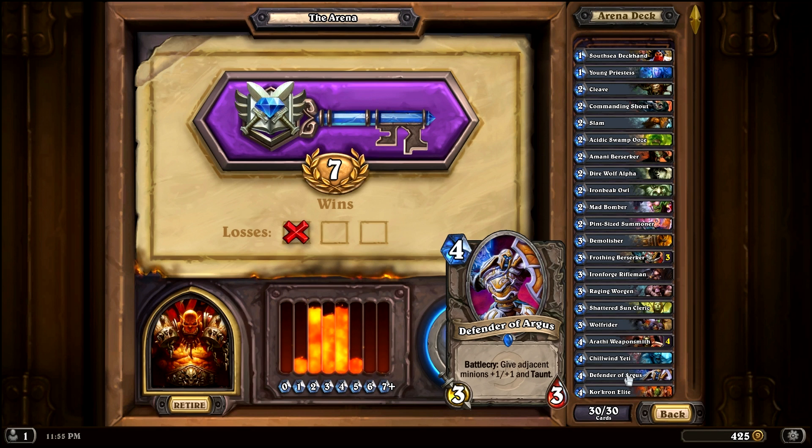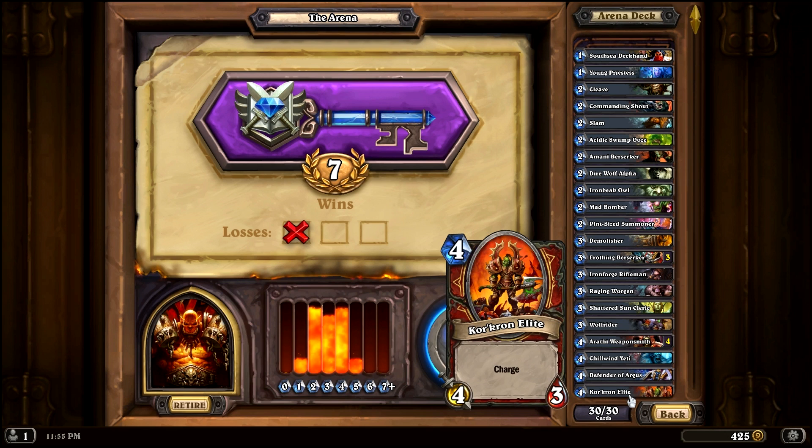Defender of Argus is a 3-3 that gives adjacent minions plus 1 plus 1 and taunt. I have a Kor'kron Elite — a 4-3 charge creature for 4 mana. Not shown at the bottom: a 5-mana Arcanite Reaper, which is a 5-2 weapon; a Darkscale Healer, a creature that heals when it comes into play; and 2 Senjin Shieldmasters as taunters. Now let's get to our first game.